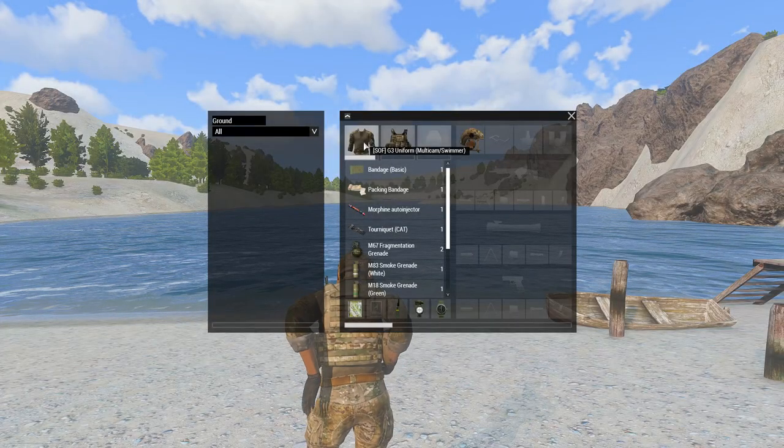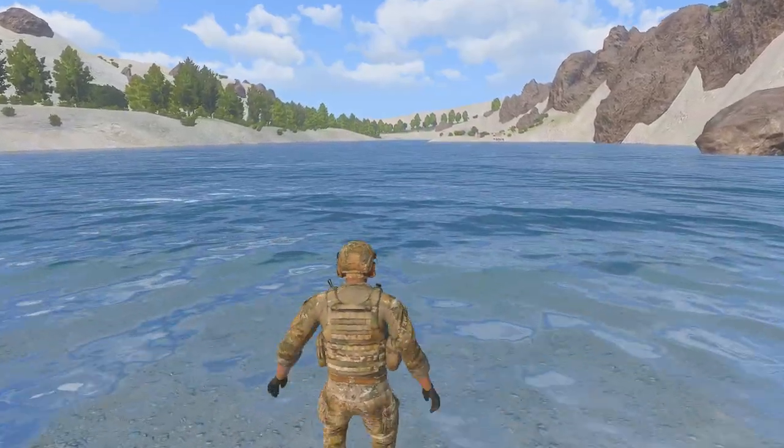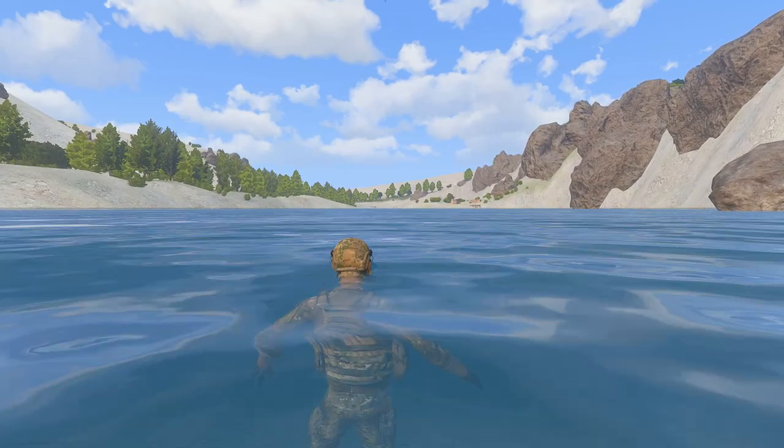So there you have it. That's what most of the uniforms themselves look like — pretty decent textures, pretty decent stuff. But the one thing I didn't cover is that these uniforms all have swimmer variants, which can make you swim the same as if you were wearing a diver's outfit from the vanilla game, which I think is pretty interesting.